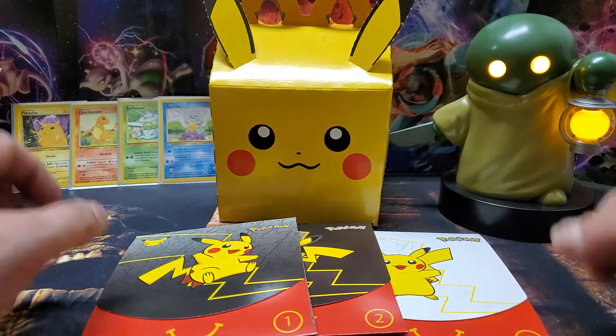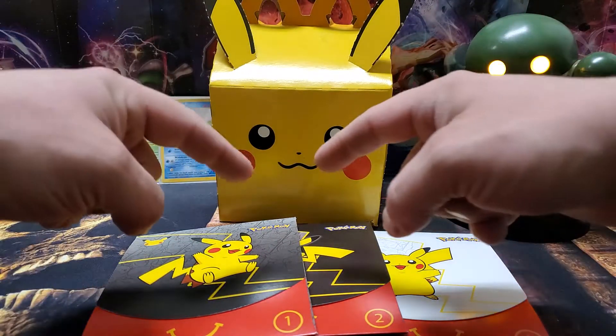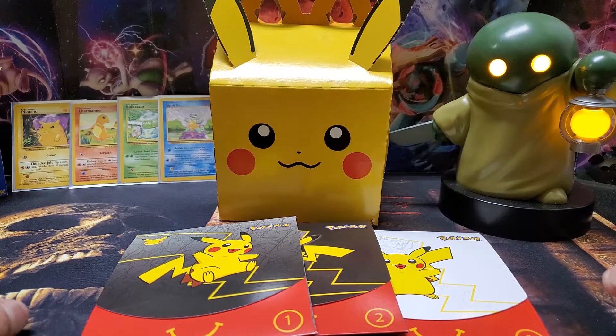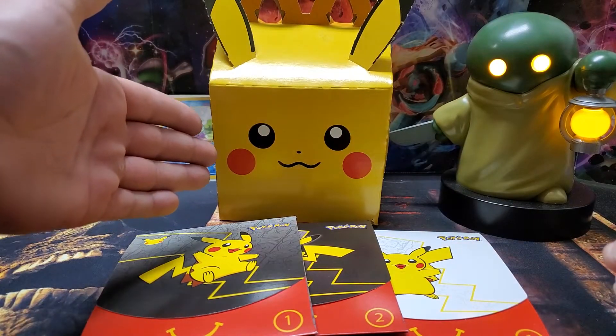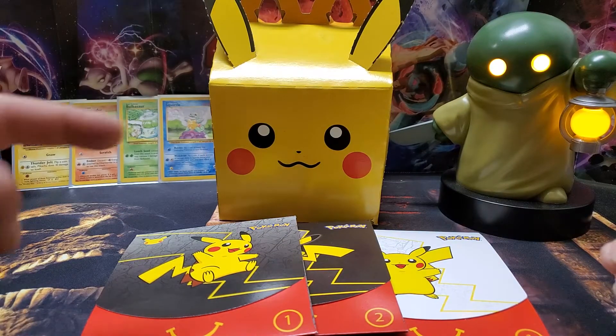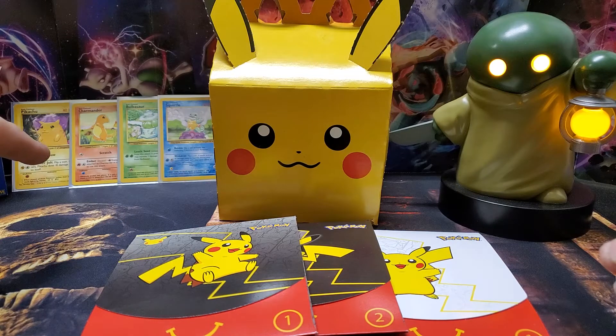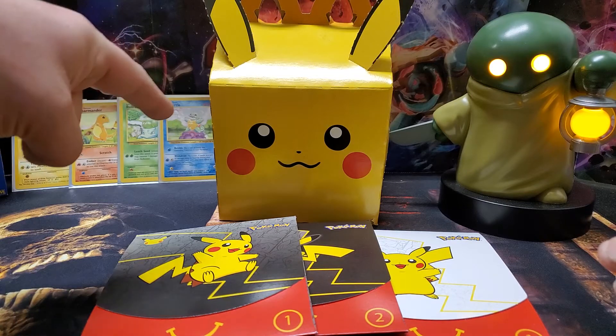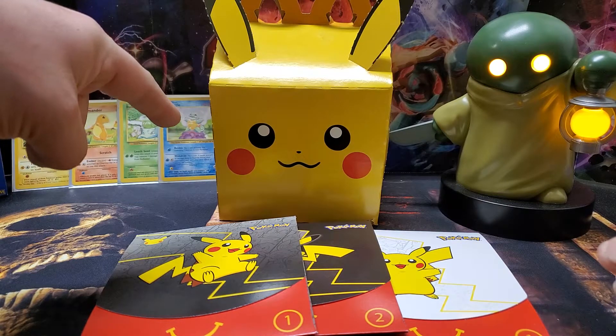Hello, Pokemon fans! Tater Tot Ninja back with McDonald's Promo Packs. We've even got Pikachu here from the Kids Meal. You know what we're looking for in these? Right there — the original starters. We've got Pikachu, Charmander, Bulbasaur, and Squirtle.